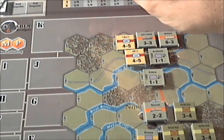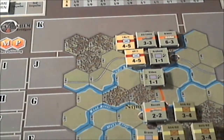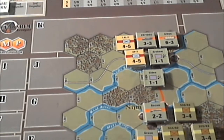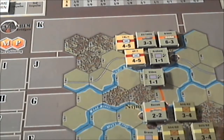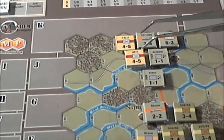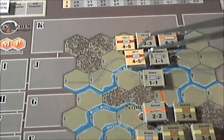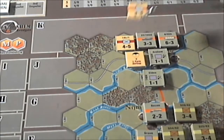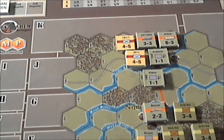We are on the September 17th turn, working on the first impulse. It's apparent from the supply rules that the airborne units do not want their supply depots to be overrun, or else they'll have to trace supply down the highway to the hex at the bottom of the map. So to leave this hex right now would probably not be the best thing.